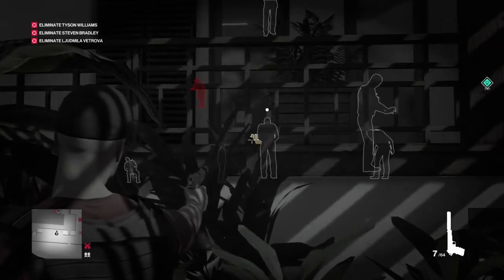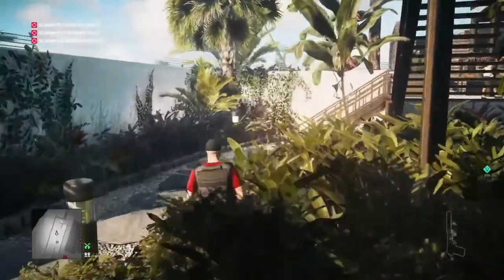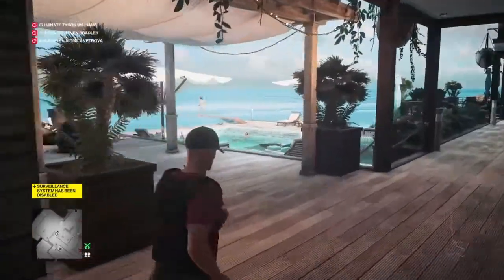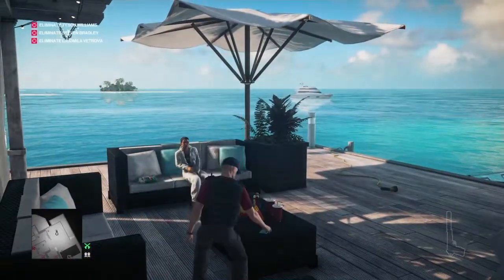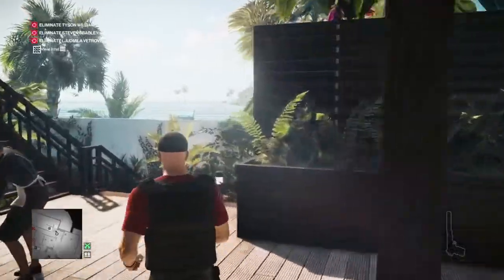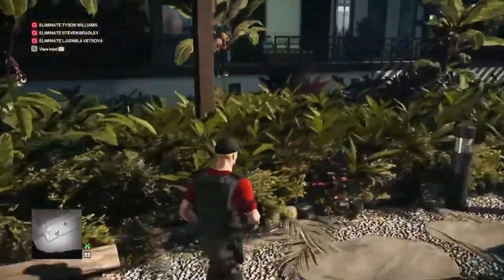We're now going to take out the surveillance system — that beats shooting all the cameras as we go. Then we'll make our way around to the left where there's a pool area, and on the coffee table we'll find a key card.